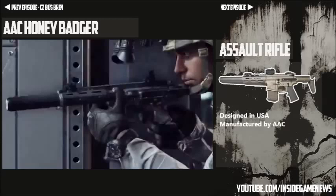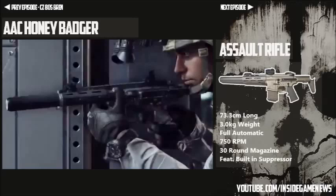A bit about the gun itself: it is around 73 centimeters long and it weighs three kilos. It's a fully automatic weapon and it fires at a rate of 750 RPM. The weapon has a magazine size of 30 rounds, it has high damage, high range and medium recoil. But the thing that sets this gun apart from any other I've ever seen in a Call of Duty game is that it actually has a built-in silencer, a built-in suppressor into the gun.